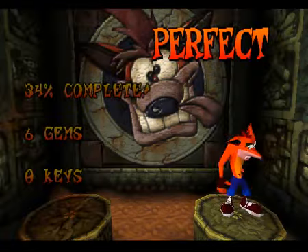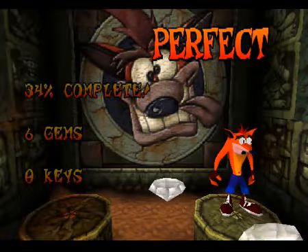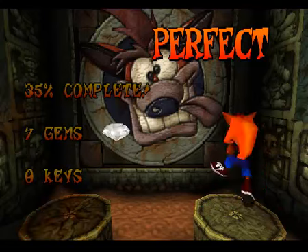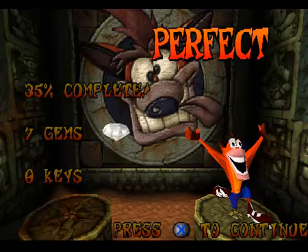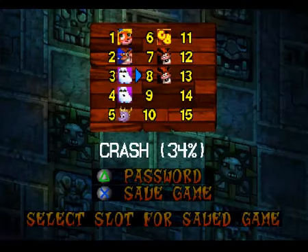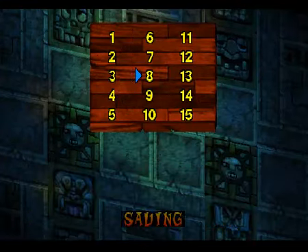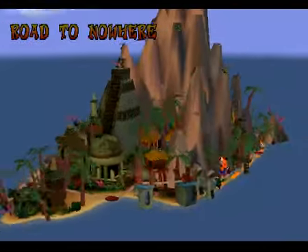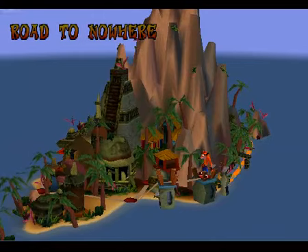Now that we've got that, we've got our 7th gem of the game — well, 7th should be 8th. If the game crashes somewhere and I lose my jungle roller gem, I will just go back and do it off screen, since it's already showing me getting it off screen anyway. But let's move on to Road to Nowhere, the new level.